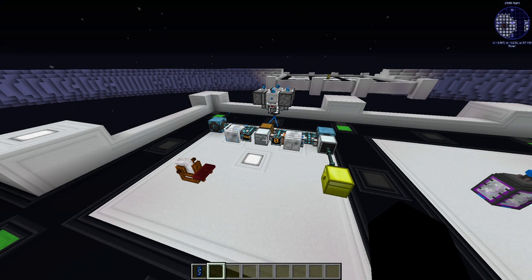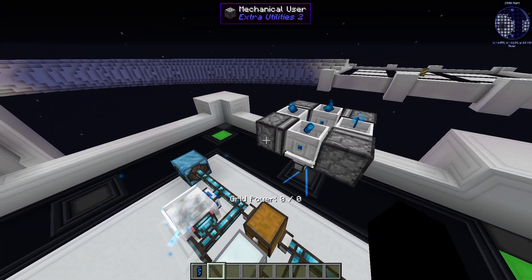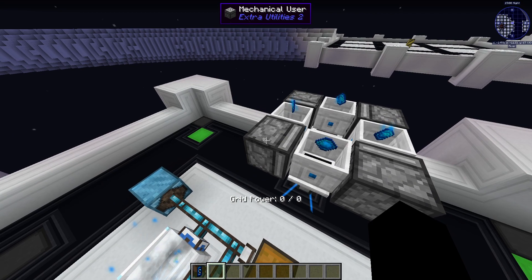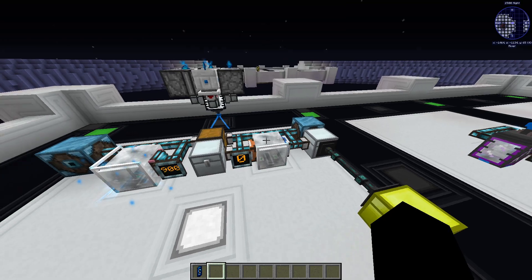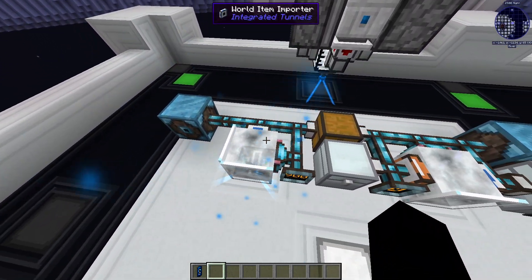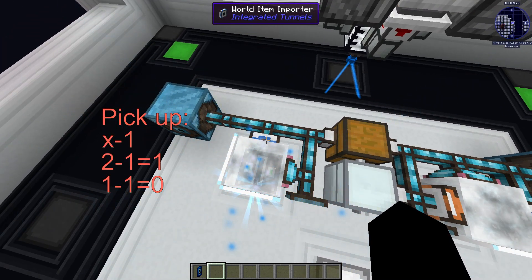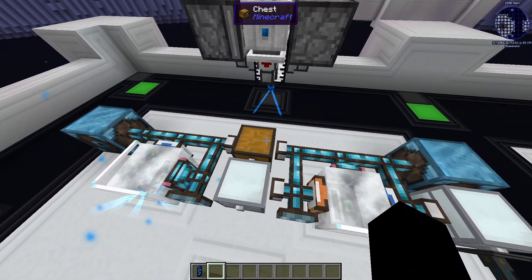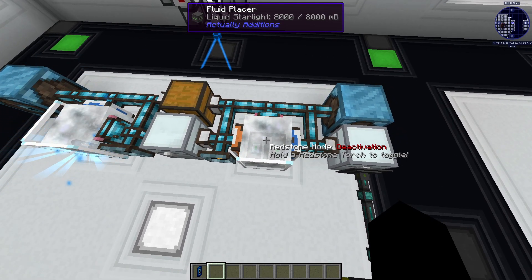And that's how the whole farm looks. It's not that difficult. We have a liquid starlight production here. Currently I'm using a mechanical user to put aquamarine into the lightwell. It has two chambers, a few chests, and a grindstone. The first chamber splits the crystal in two. The importer picks up x-1 crystals. The split crystal goes to the buffer, which goes to the second chamber where it grows in size.